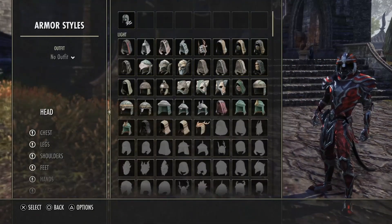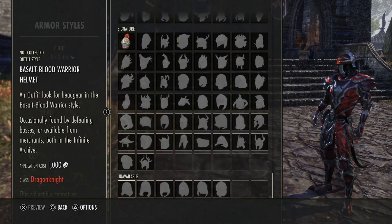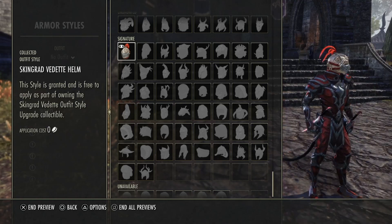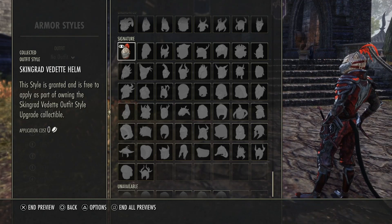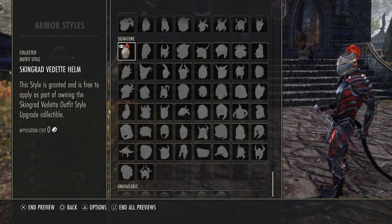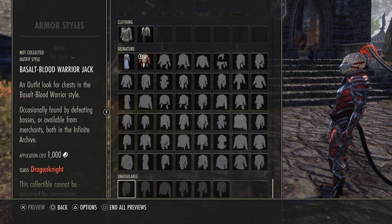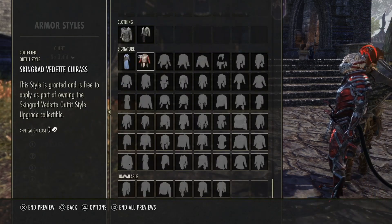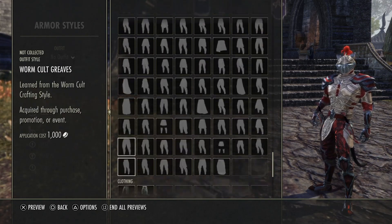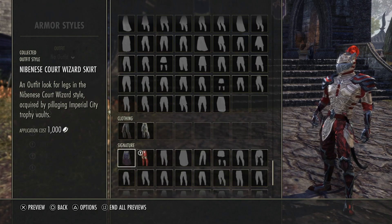And then armor styles. So the headpiece — all the way down to right here. We can preview that. See, I like the way it looks on the Khajiit. I'm sure it's probably different for other ones, but I like the way it looks on the Khajiit. We can check out the chest one here. Like I said, the only one I looked at was the headpiece, so this is all going to be new. Dude, that right there — even with my current shoulders and my current pants and everything — that looks good. To me.